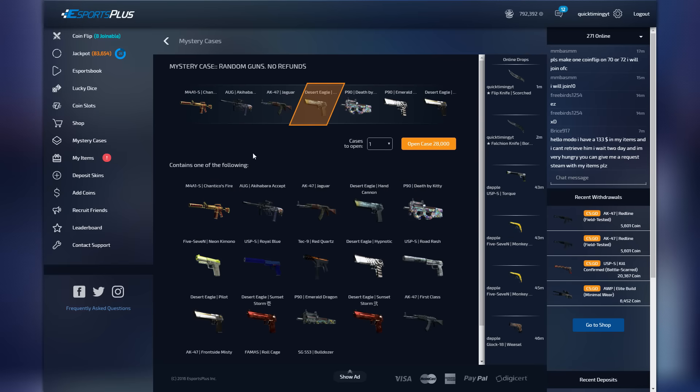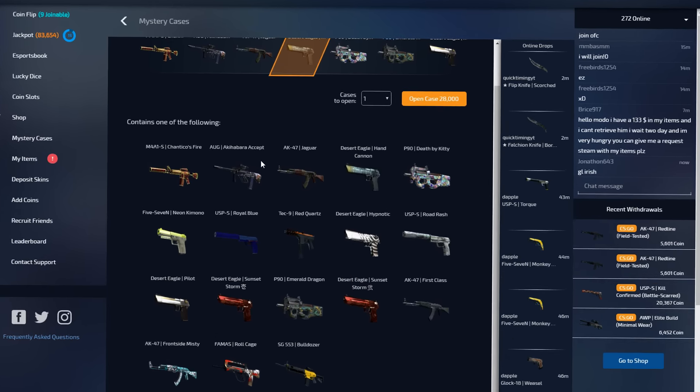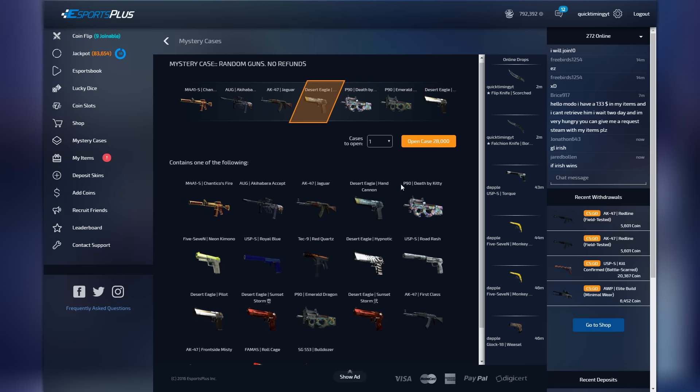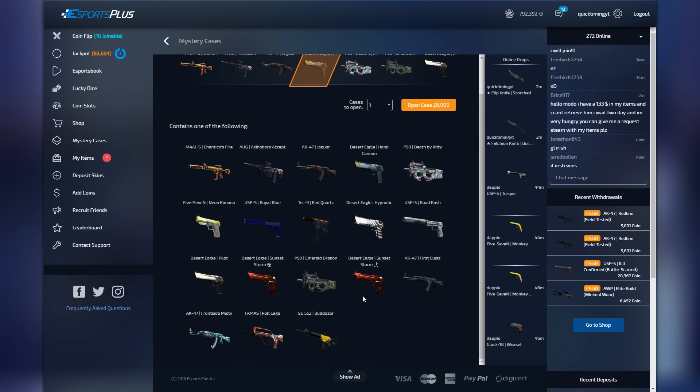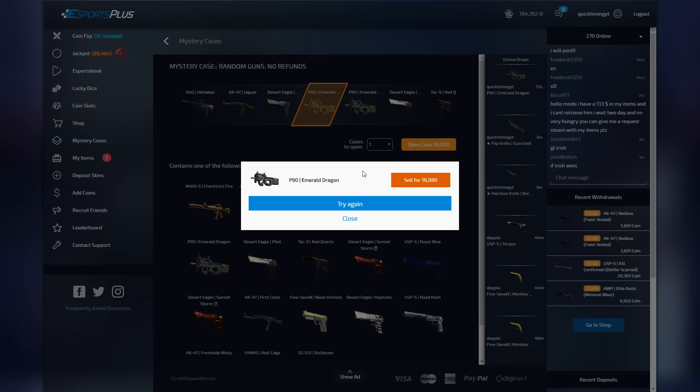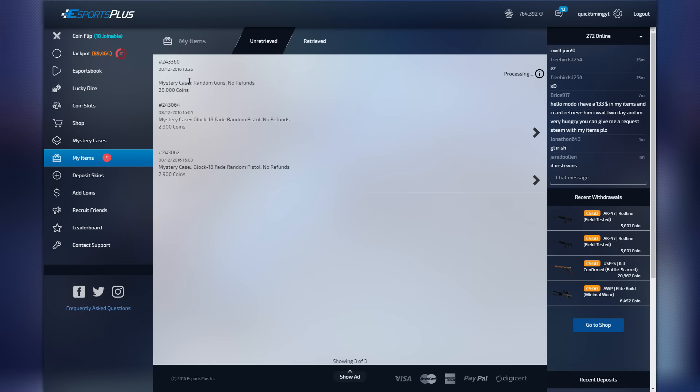They've also got this mystery case for 28,000 coins. It's pretty expensive but has some really nice skins — there's a Santico's Fire, I don't know how to say that one, Death by Kitty, and a Franzai Misty. We're going to open up one mystery case. 28,000 coins incoming — come on boys! Death by Kitty? Hmm, that's pretty decent. 18,000 coins — Emerald Dragon. Not sure of the condition but it's 18,000 coins, so we didn't lose 10,000.